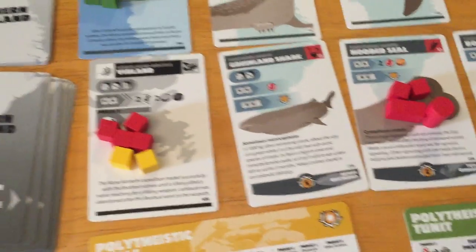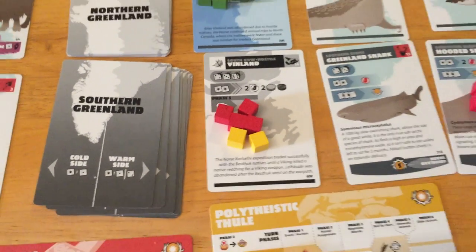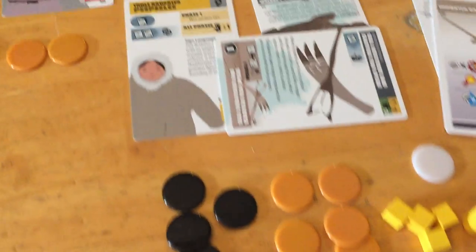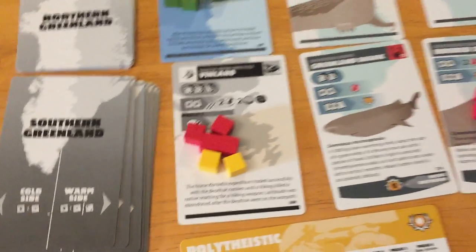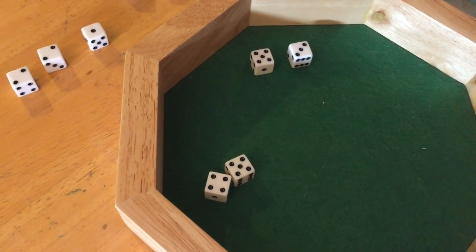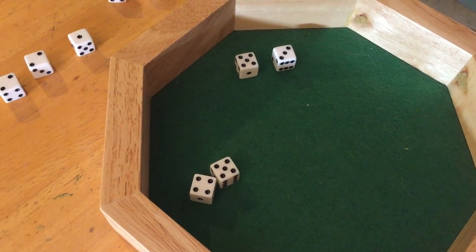Red's going to go ahead and do the Vinland as well. They can spend an ivory at the end to flip it back to the top, but they don't really want to spend one of their ivory right now because they have the most. So they'll try to see if they can get a roll. Four dice — lots and lots of bad things can happen. No successes and lots of bad things — two threes and sixes. Well, that's just one bad thing, so they lose one.